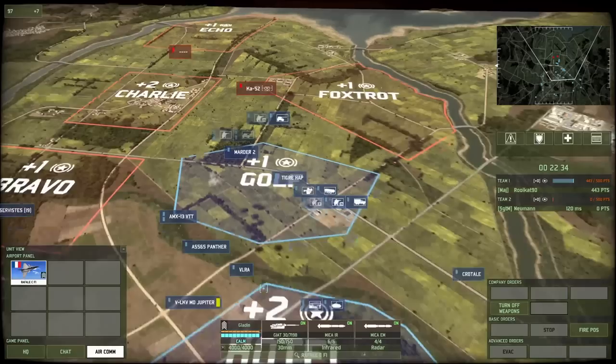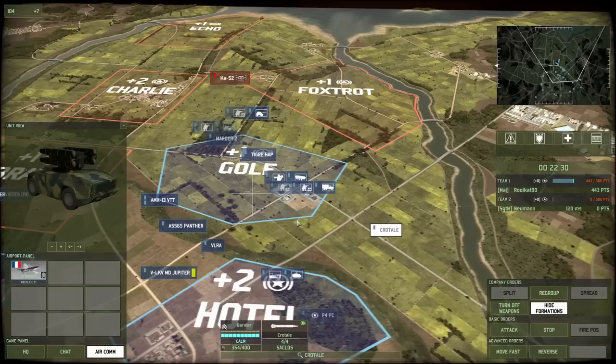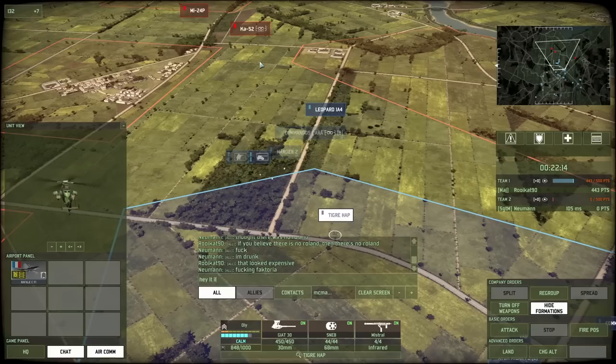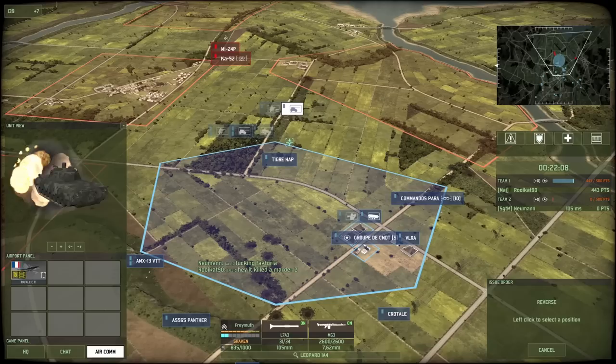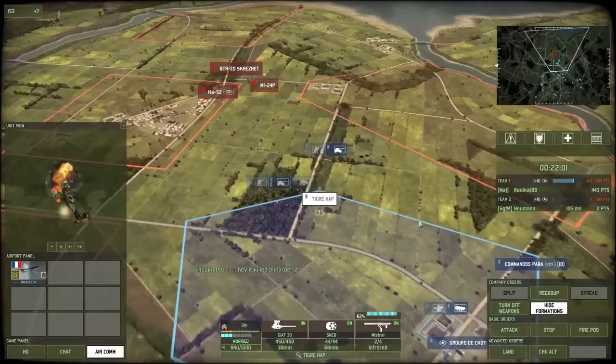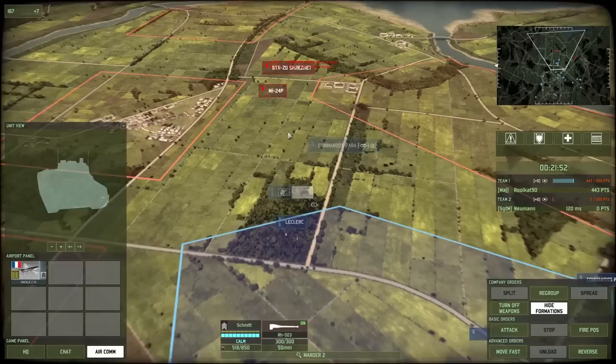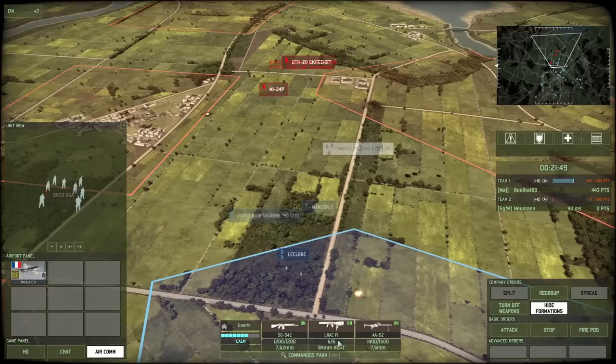The Ka-52 might be able to spot my tank and recon infantry up close, but it cannot actually do that much more about it. So just pushing back with the Tiger HAP and letting him know that I have it — using it as a credible threat — should be enough. There is the Sukhoi craft, and he goes 'f***ing Vectoria' — I'm not sure why, because the Vectoria definitely paid for itself. I think he's a bit annoyed with it because it actually missed my last Crotale, which I understand ticked him off.